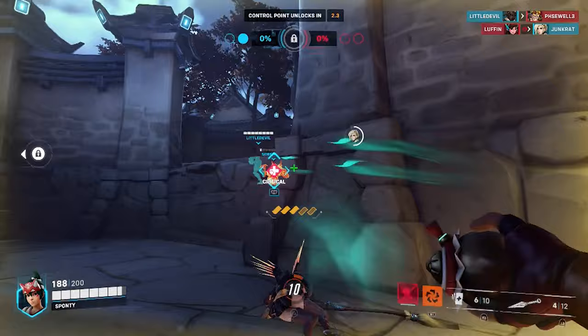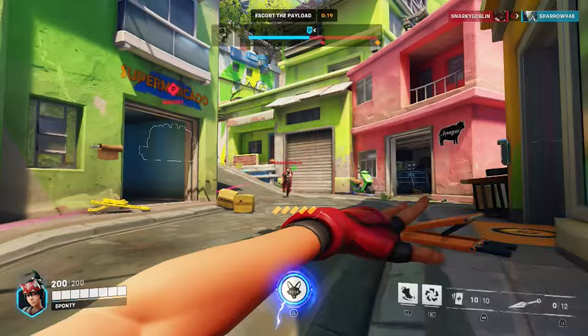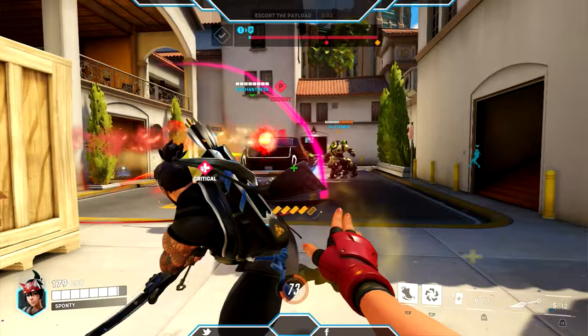While the kunai deal great critical damage, their body shot damage is not so good. This means that if you encounter a character that can heal themselves, like Soldier 76, you could be in trouble as your body shots won't out-damage their self-healing. And if you run into a tank, you better land nothing but headshots — and even then, you're probably still screwed. In any case, you either gotta land your headshots with these kunai, or you should get back to your team.